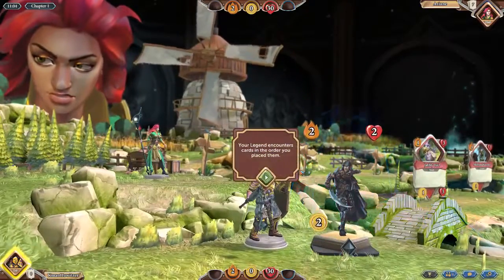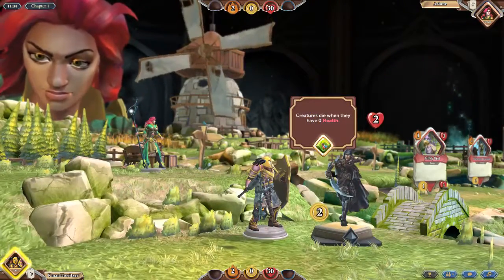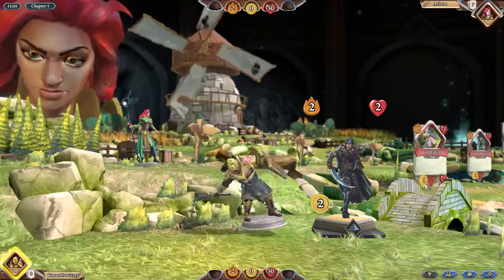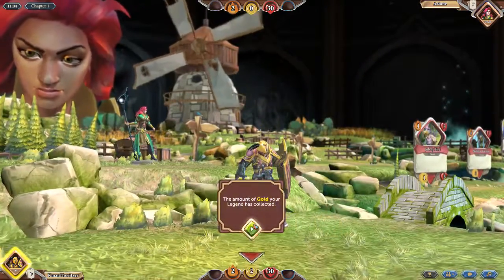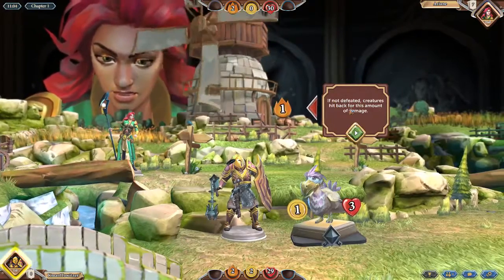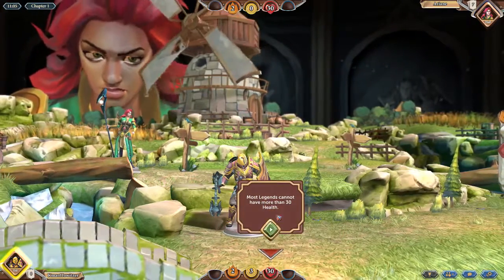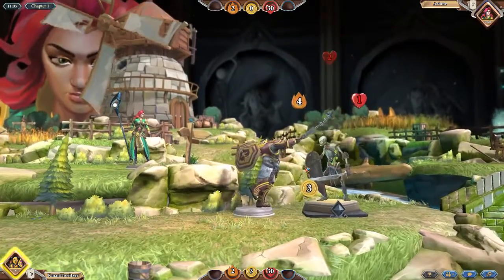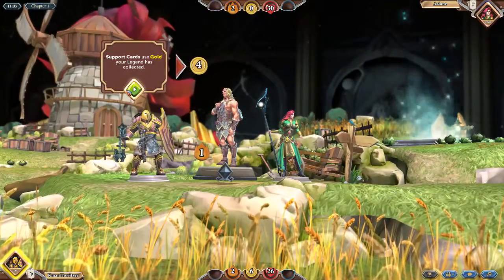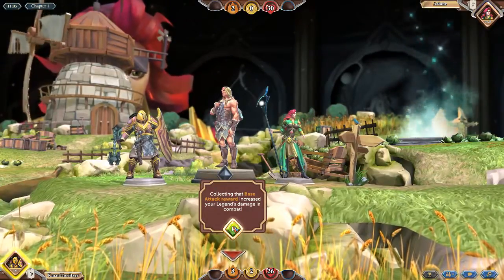Let's play. Your legend encounters cards in the order you place them. Creatures die when they have zero health. How much damage your legend does each hit in combat is the two. And then they drop rewards when defeated. I got two gold now. If not defeated, creatures hit back — that makes sense, and I lose health. But we get plus three health, but it caps at 30. Oh, this guy's scary — he does four damage. So I should have put him before the Jubbly Bird. And now I can use four gold to gain one attack. Collecting the base attack reward increases your legend's damage in combat.